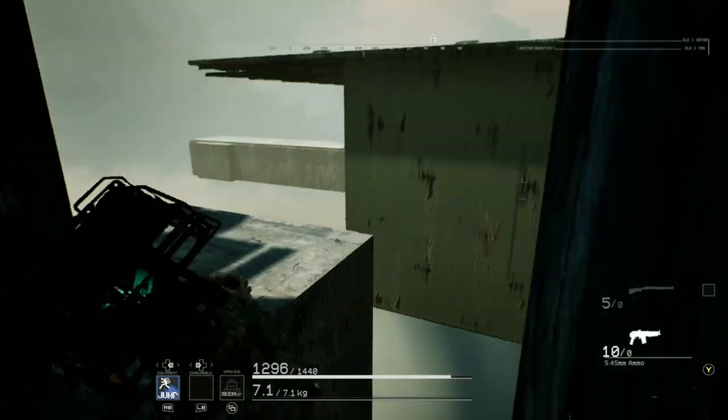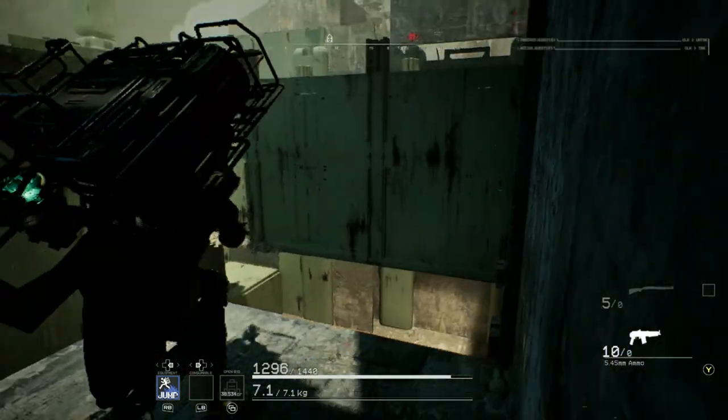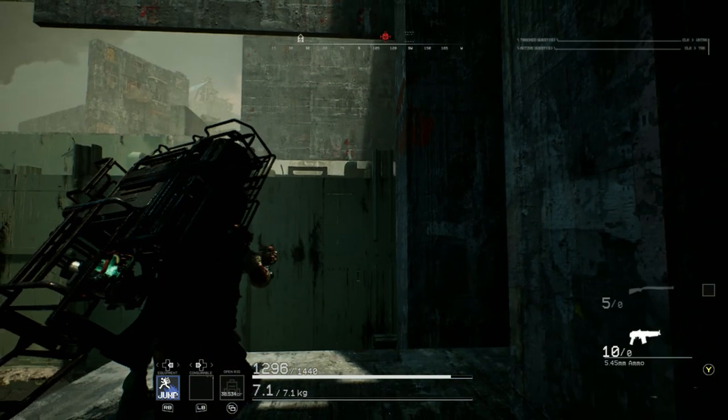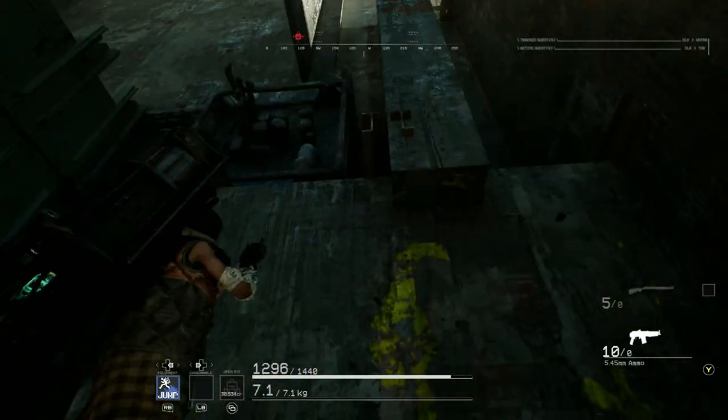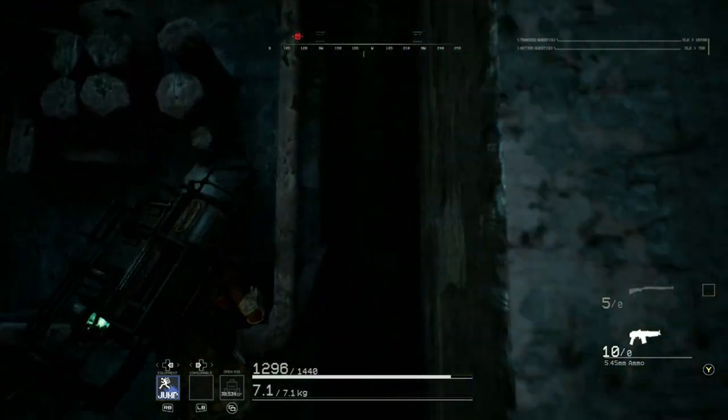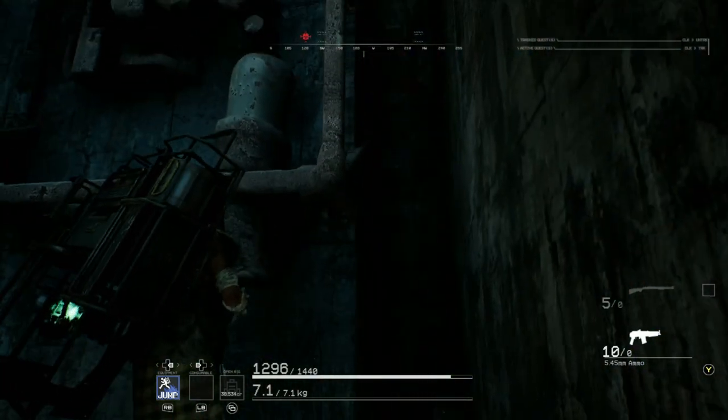You can use it to get on top of the server room and the mech hangar. Brought the jump pack to make this part much easier. You do not want to fall out of the map.